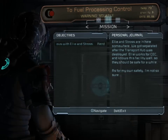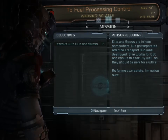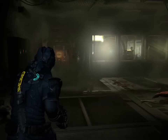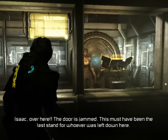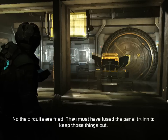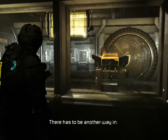Wait, what is my objective again? Rendezvous with Ellie's group. Ellie's group are in here somewhere — we got separated after the transfer hall was destroyed. There you guys are. The door is jammed. This must be the last stand for everyone left down here. Can you get the door open on your end? No. The circuits are fried. They must have defused the panel trying to keep those things out. There's gotta be another way in.